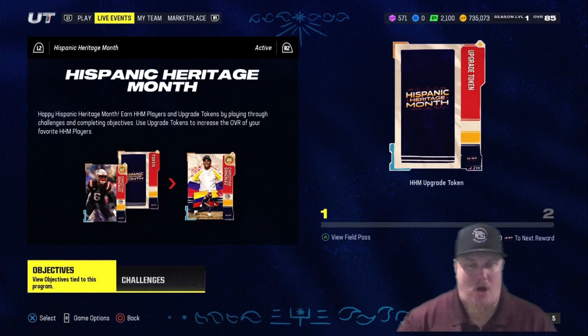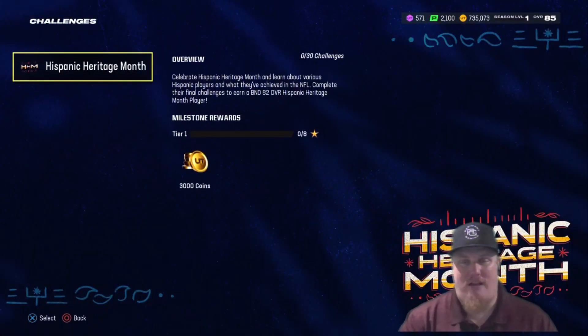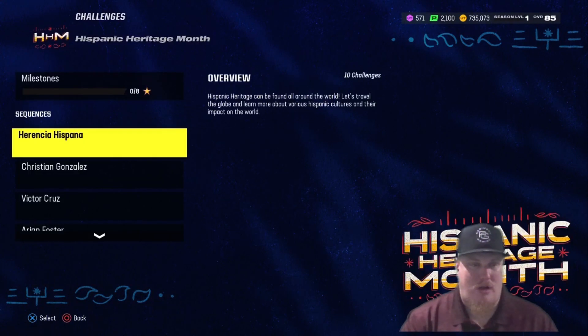Play with them on your squad and earn upgrade tokens to get them to 86 overall. Christian Gonzalez, the cornerback for the New England Patriots, is available for free in your Hispanic Heritage welcome pack — make sure you open that pack and get Gonzalez into your lineup. We've got 30 challenges with Hispanic Heritage Month, and that's how you're going to earn these 82 overalls. There are 10 challenges for the Hispanic Heritage portion.